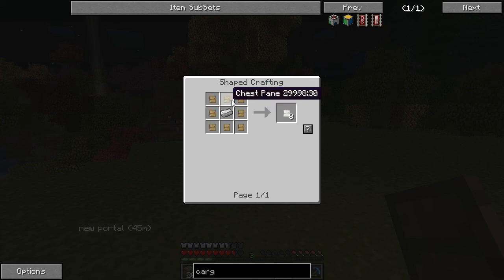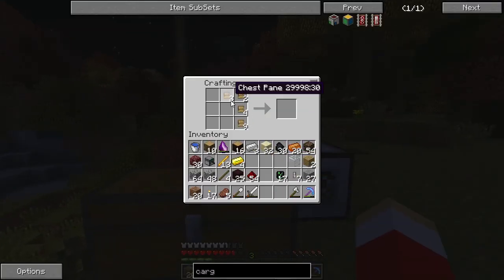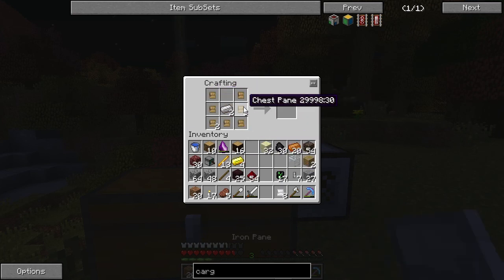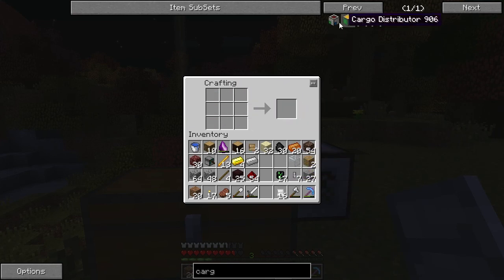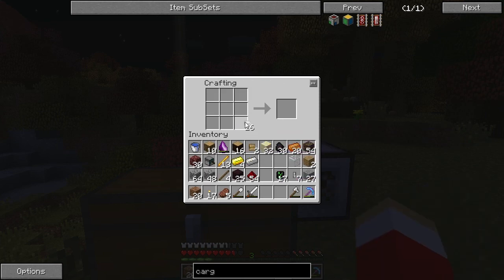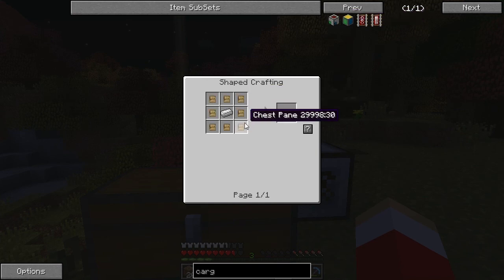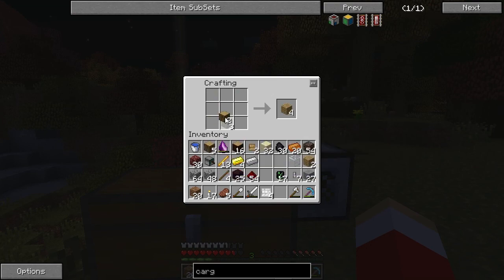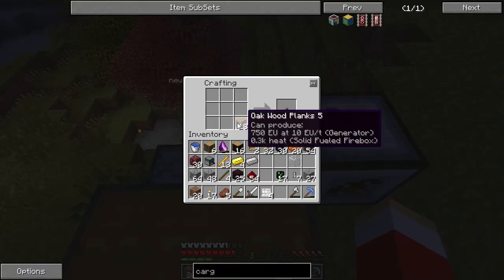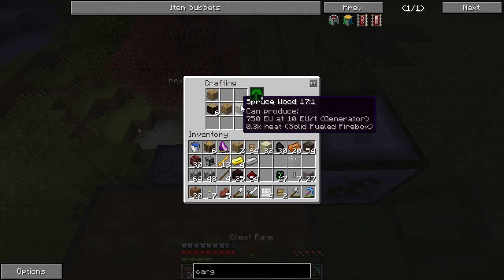Chest panel is easy enough — we put the chest panels in a chest formation and put iron in the middle. We got 16 of those. Now for large iron panels — we need four of those. And then the huge iron panel: you arrange it in a capital I shape with one of these pieces in the middle.